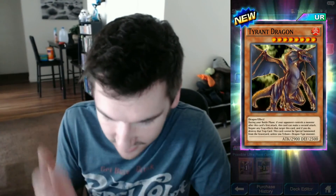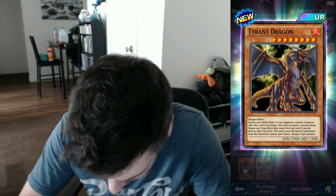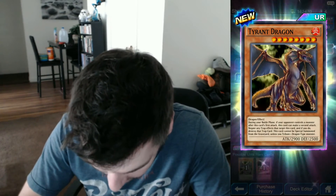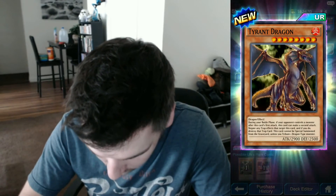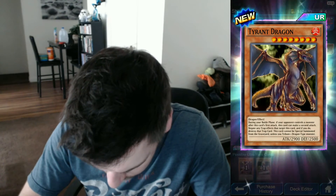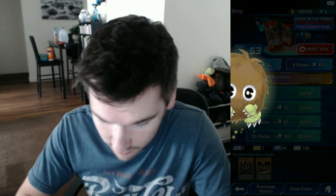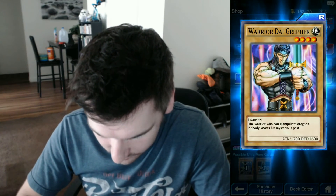There we go — this is actually the card on the cover of the pack. Let's read this effect. During your battle phase, if your opponent controls a monster after this card's first attack, this card can make a second attack. Negate any trap effects that target this card — if you do, destroy the trap card. This card cannot be special summoned from the graveyard unless you tribute one Dragon-type monster. Okay, this is actually a really good card. If you do make a fire deck, which maybe I will one day, that card's going to be very important. Alright, so we got the cover card — I don't know how you can beat that. Mystical Shine Ball — that's crap.